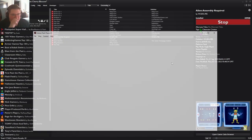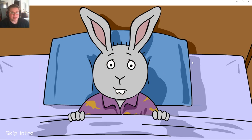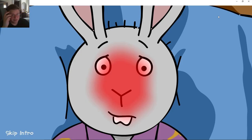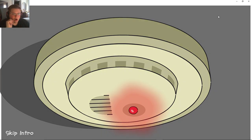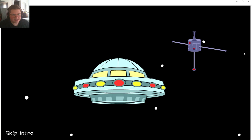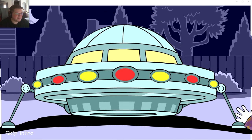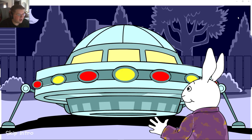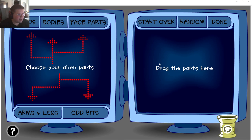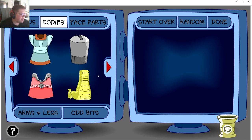I remember playing this as a kid — vividly. I played this one probably more often than I should have. Yeah, this one is going to be very interesting and it's a very simplistic game — there's not really like gameplay, you guys will see. I loved this game as a kid, which looking back at it is a little funny. We got Buster the bunny — this is of course from Arthur on PBS. We basically create an alien — we got heads, bodies, face parts, arms, legs, and odd bits.